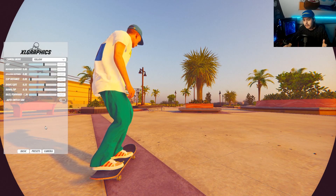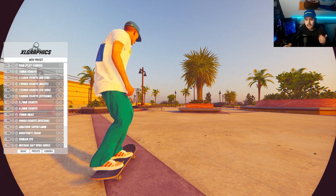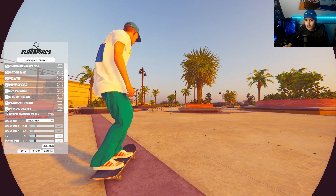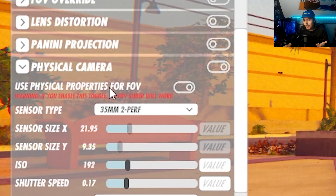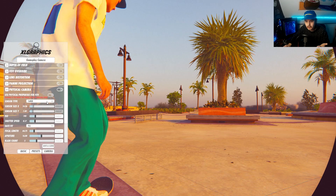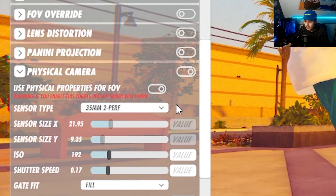The temporary solution is to head into presets and go into whichever camera setting you use. If you don't use any of these presets, create a new one — I called mine 'gameplay camera.' Head into the settings, go down to the physical camera setting, and select 'use physical properties for field of view.' There's a sensor type option with different sensor types that change the field of view in pretty much the same way. This workaround is currently working for me and you can adjust it accordingly.